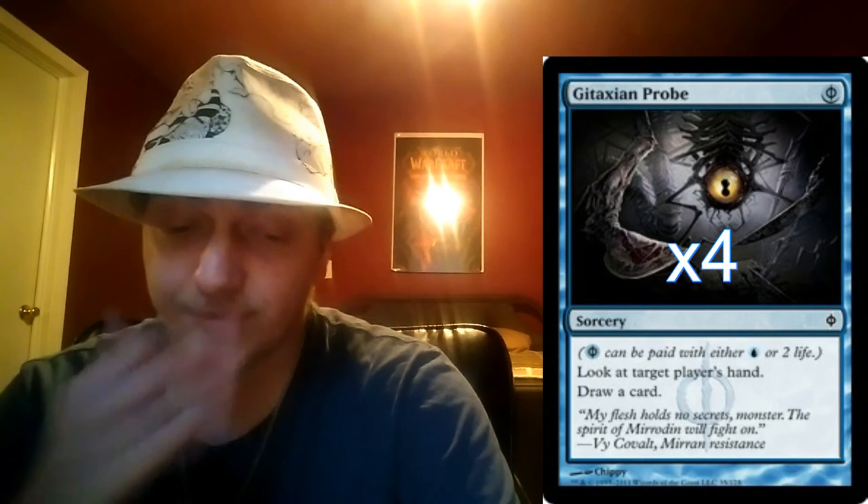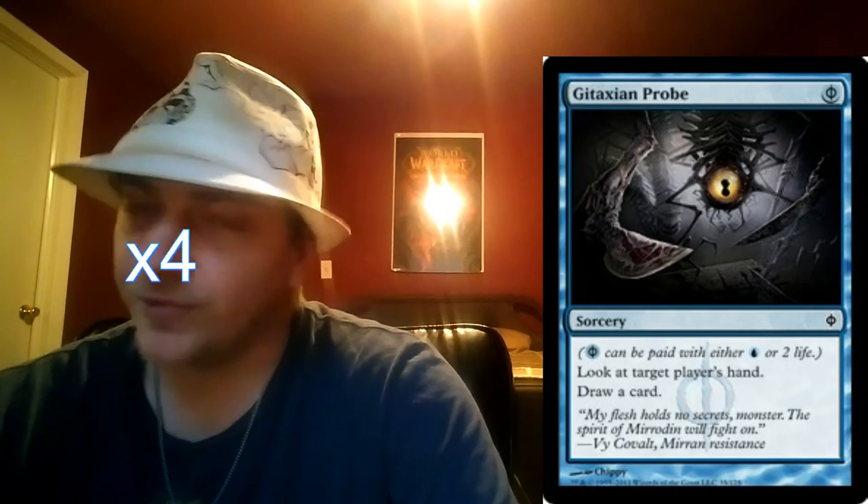Moving right along we've got another Phyrexian spell — four copies of Gitaxian Probe. This is where the bulk of the money was spent on the deck, at about $3.11 on TCGplayer. We needed four of them because it lets us cycle through to other pump spells, gives us information on our opponent's hand for the protection spells we may need to hold up for, as well as Blight Mamba's regeneration effect. That information is very useful and somewhat vital to making the deck work.